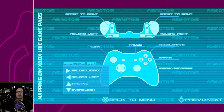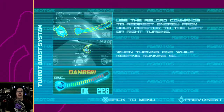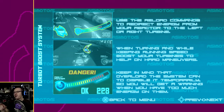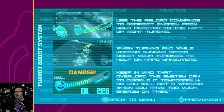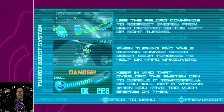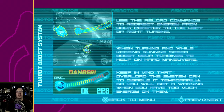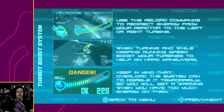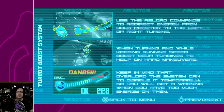There's more. You have commands to redirect energy from the reactor to the left or right turbine. You have two turbines — that's the 'turb' part, it's so deep on the pun front. While turning and keeping running speed, boost your turbines to help in hard maneuvers — like throwing power to different turbines gives you more torque on one side.